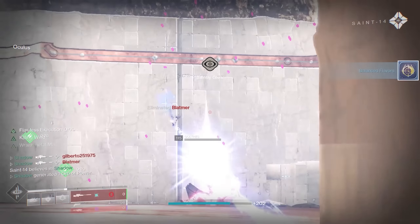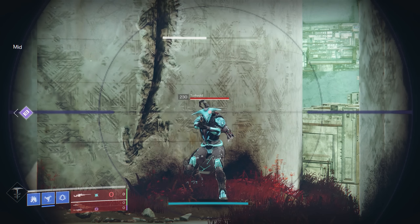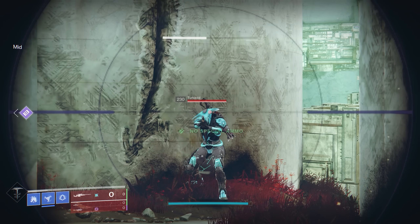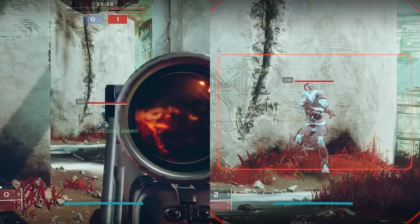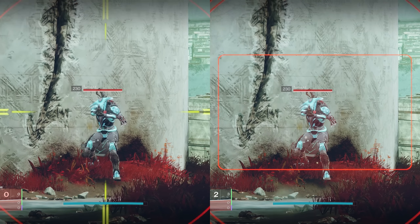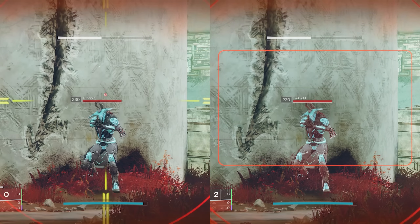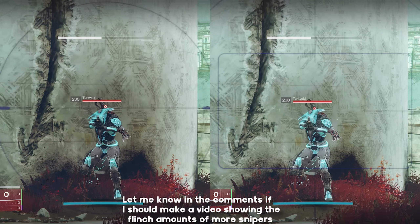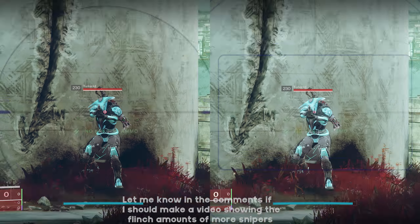Whenever you take damage from an opponent while you're aiming at them, your reticle or crosshair will flinch away, making it very difficult to hit your shot. Each sniper in Destiny has a different amount of flinch, so it's important to choose one that doesn't flinch too much. Unfortunately, this isn't a stat that shows up on your weapons, but it is actually really important. For example, you can see here that the Far Future on the left flinches way more than the Eye of Sol on the right. Similarly, the Cloudstrike on the left flinches a lot more than the Frozen Orbit on the right. Using a sniper that has low flinch is really important because it will allow you to win gunfights when your opponent gets the first shot with their primary weapon.